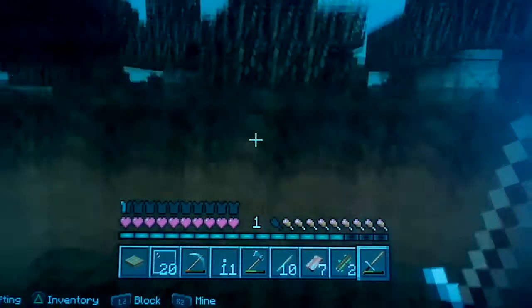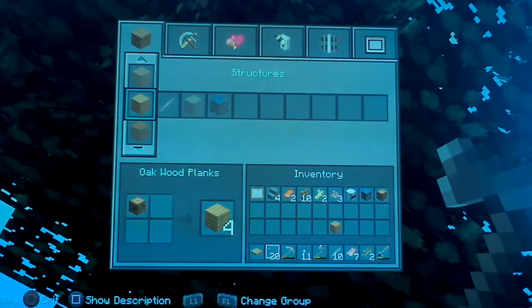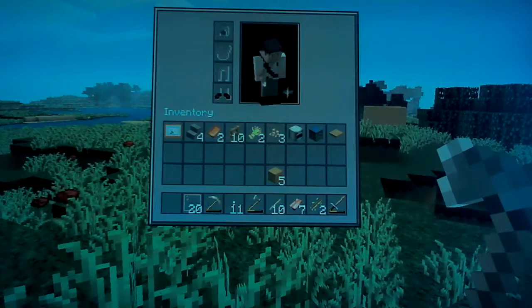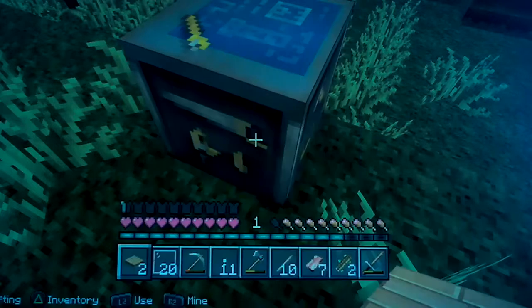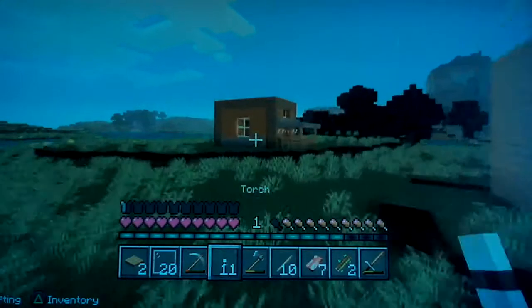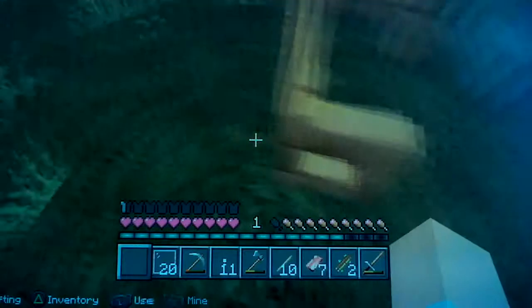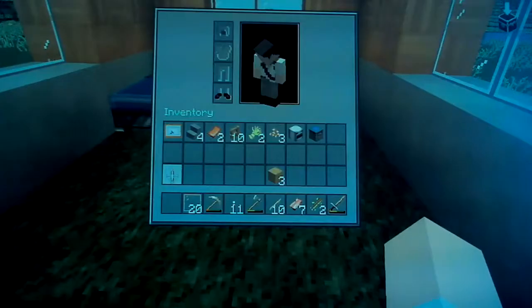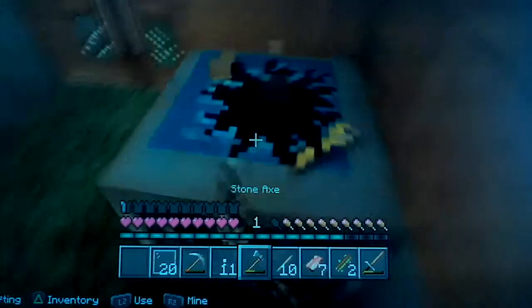Now I need to go get wood — just one piece. I swear there was a sheep there, maybe not. Tables — I don't know why I had a spare crafting table on me. There you go, my lovely house.